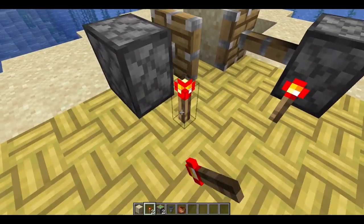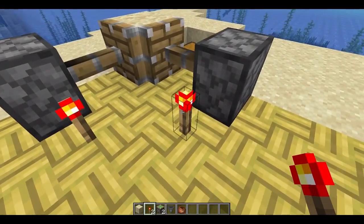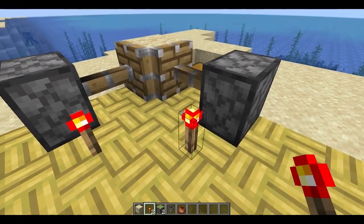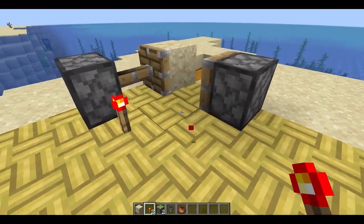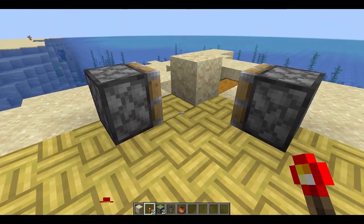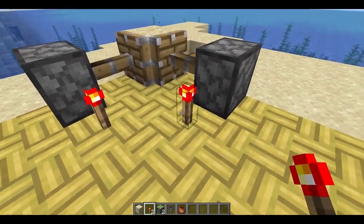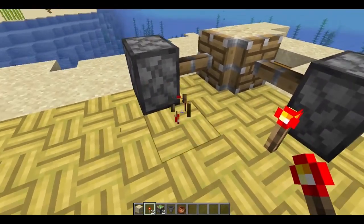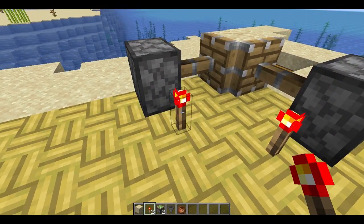The suspicious sand will actually duplicate every time you do this — it's insane. But you want to be really careful that you don't accidentally destroy the sand, because that can happen if you do the wrong thing with the pistons. It's a bit inconsistent sometimes, but you just want to continue repeating this process.